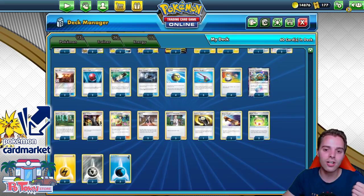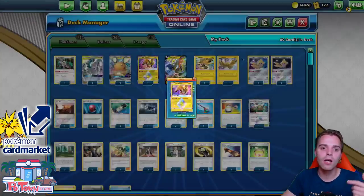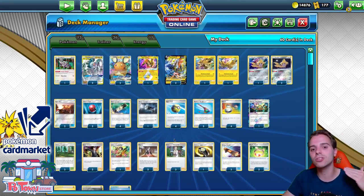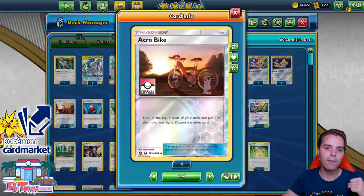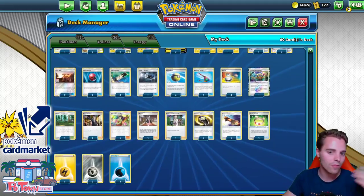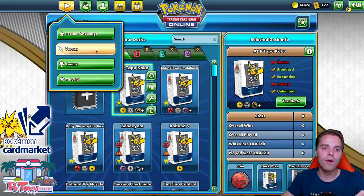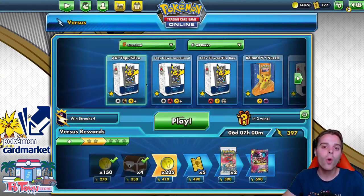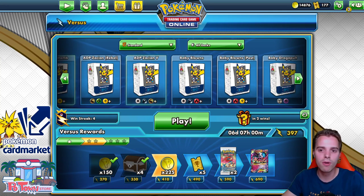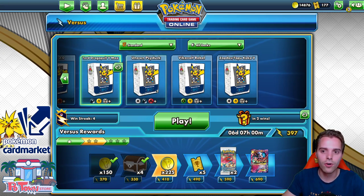The deck runs a huge amount of Rainbow Brush to switch energies around. You can use Tapu Koko Prism Star, accelerate to the ADP, and then use Rainbow Brush to switch it around. That means you can potentially use Altered Creation GX as soon as your first turn if you go second. With Acrobikes and Jirachis we'll try and get Altered Creation off. It's a Lightning deck with the support of ADP, and Rainbow Brush switches a basic energy attached to one of your Pokemon with another basic energy in your deck.